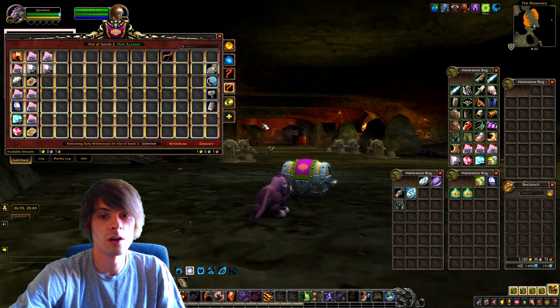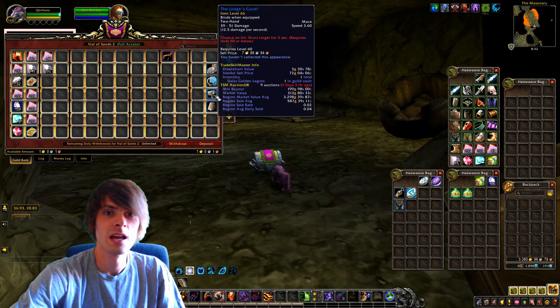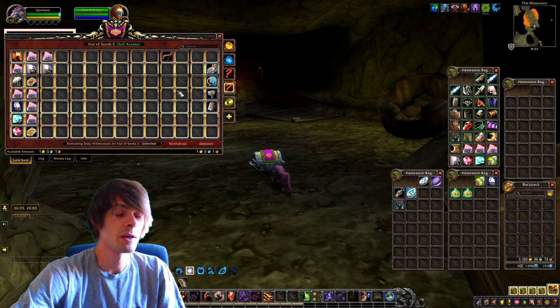We also got the Vile Rend Slicer, which actually comes from one of the rare mobs outside the actual instance. I killed him and got it. Because you basically get it all the time, that's why it's worth so very little. We also got the Judge's Gavel — 200 gold on my realm but the region market value average is 3,298 gold. The Ruined Golem Shackles are 170 gold on my realm but region market value average is around 1,999 gold.